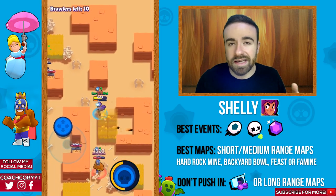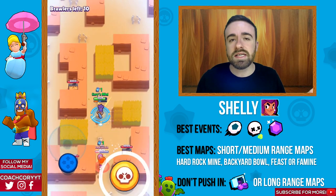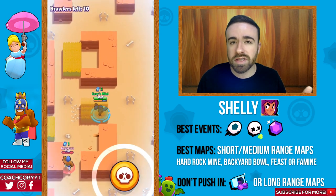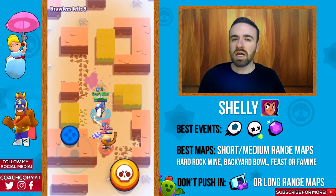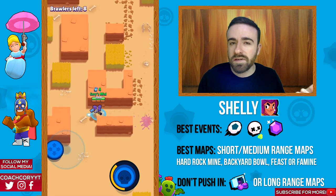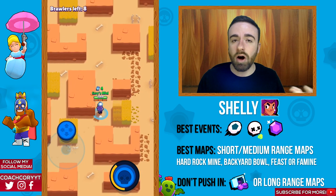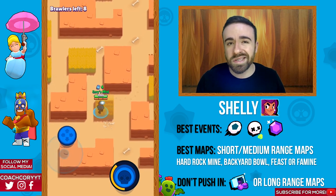Let's start out with Shelly. Shelly is a very versatile brawler who's great on any short to medium range maps — she's a really good tank counter. The best events for Shelly are Brawl Ball, Showdown, and Smash and Grab. I definitely wouldn't play heist with Shelly; she's pretty good on defense but not good on offense. If I had to pick three maps, I'd stick to Hard Rock Mine, Feast or Famine, and Backyard Bull.